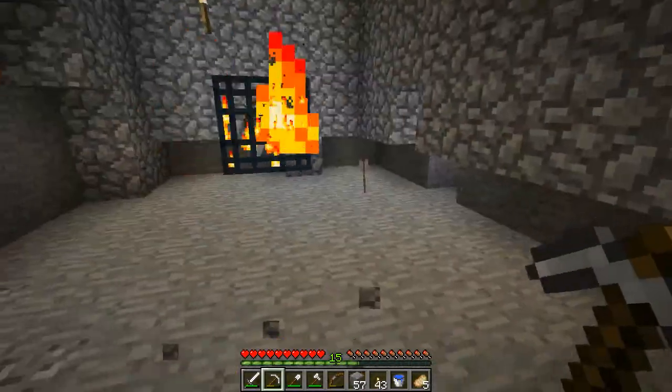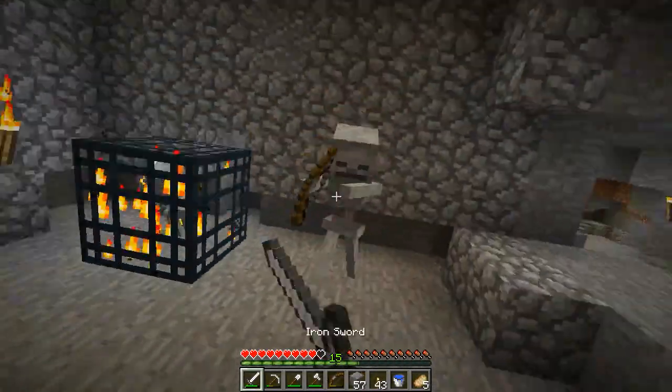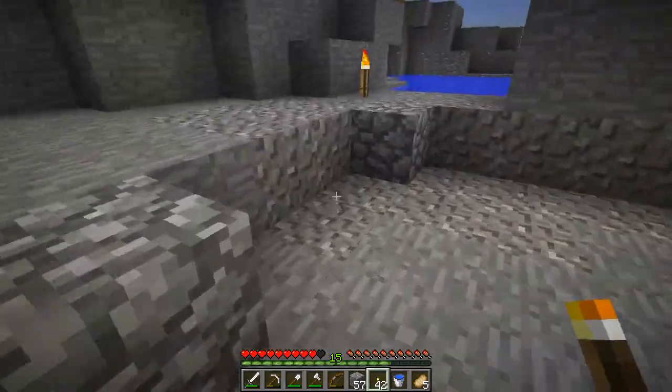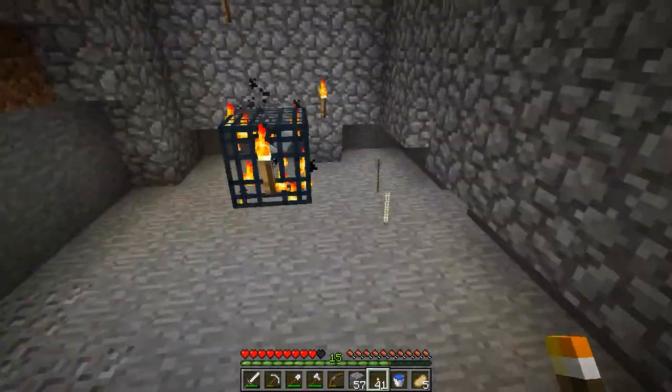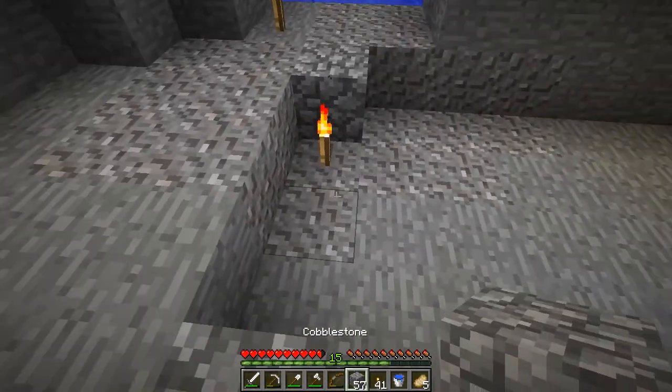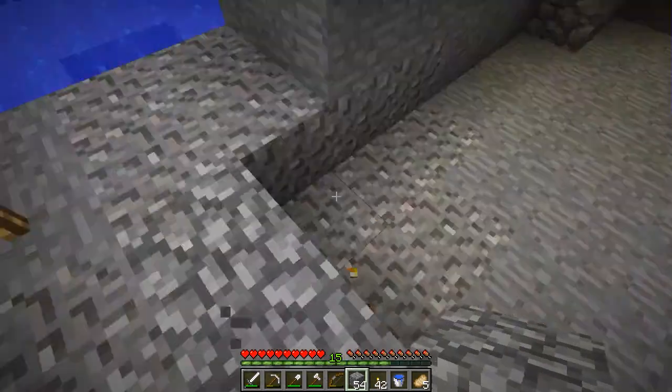I thought I had this place well lit but I guess I don't. We have to go three blocks in each direction — one, two, three — so that means we can close it off.